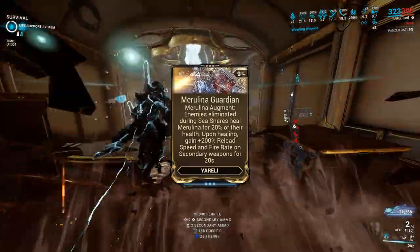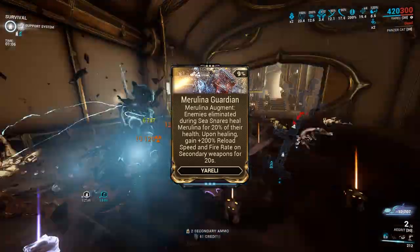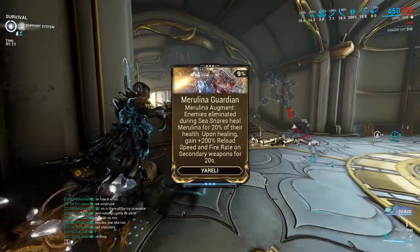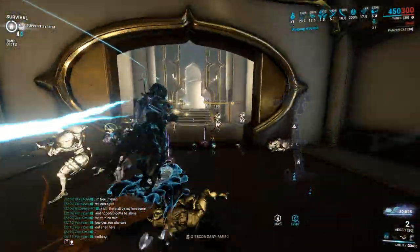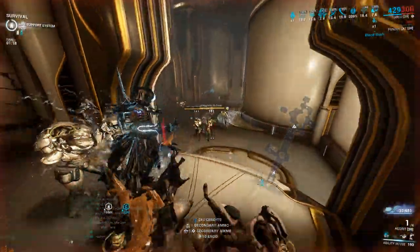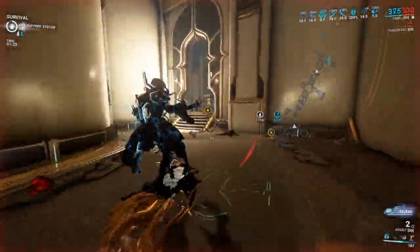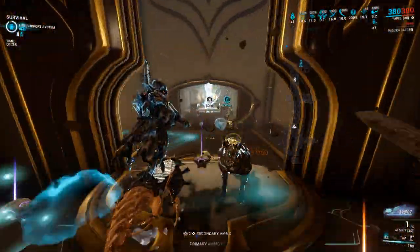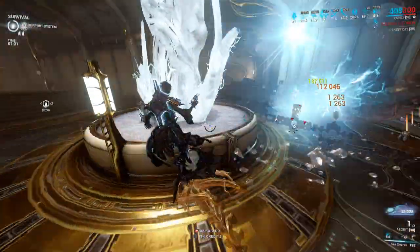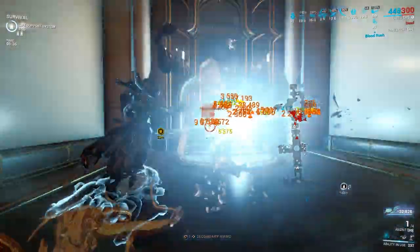The second mod is the Yareli Merulina Augment: Merulina Guardian. Enemies eliminated during Sea Snares heal 20% of Merulina's health. Upon healing, gain plus 200% reload speed and fire rate on secondary weapons for 20 seconds. This Augment is probably the weakest of all four but actually pretty good, as it's going to allow you to stay on your Merulina permanently as long as you play actively, and further improve the damage of your secondary weapon. In addition to Yareli's passive giving 200% critical chance for secondary weapons, you'll get 200% reload speed and fire rate for 20 seconds every time you heal your Merulina.